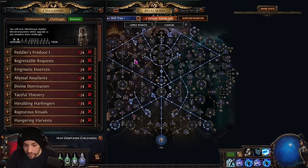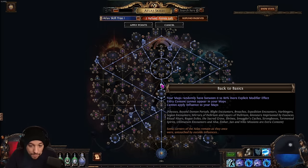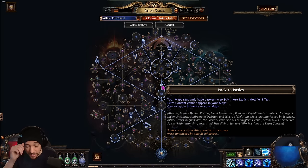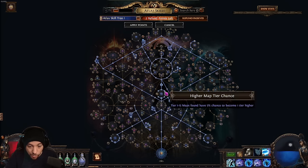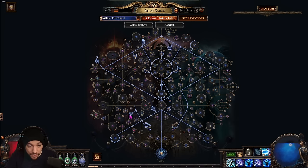These maps are going to go very fast because with the Back to Basics node you cannot get extra content, so you are literally just running through and killing everything, picking up the scarabs, picking up the corpses. That is a very simple strategy. With those nodes you should be able to sustain maps very easily — the connected map nodes along with the higher tier map nodes and Shaping the Skies make sustain easy.